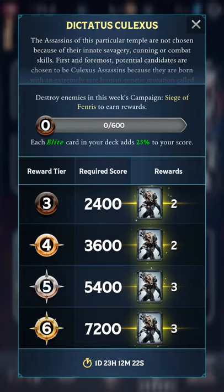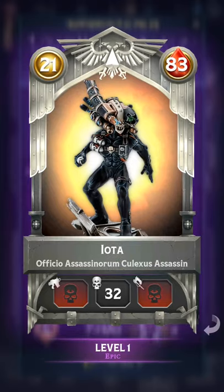Each Elite provides a 25% boost instead of 20%, which is quite lovely. If you manage to get all 7 to 200 points, you will be able to get 6, 8, and 10 copies of Culexus. And if you get 2 more from the RNG, you will be able to make it to level 4, which is nice. You will then reach Fear Trait 2.